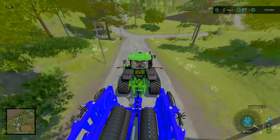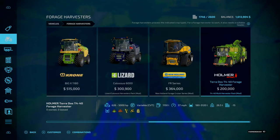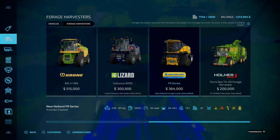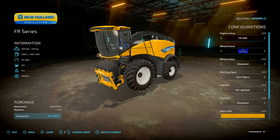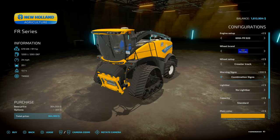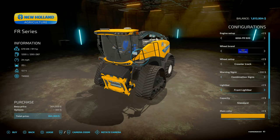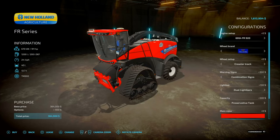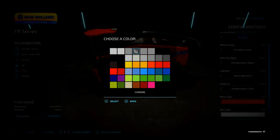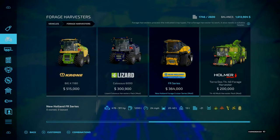The only thing we need to purchase is a Forage Harvester. How much is a Forage Harvester? I'm tempted to go with the Colossus but I want something different. That one's 364 grand - it's got cool tracks. Let's go with this one, add an extra tank, and we can change the colour as well. We're looking at only an extra 900 bucks for that.